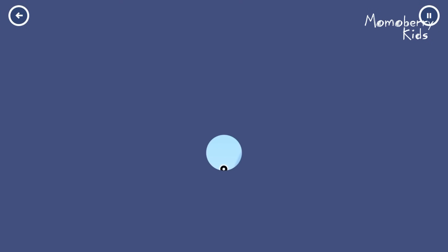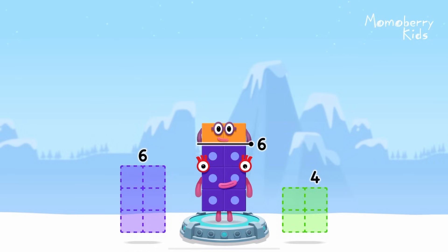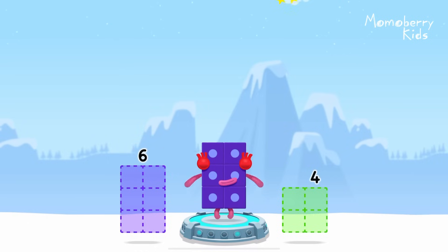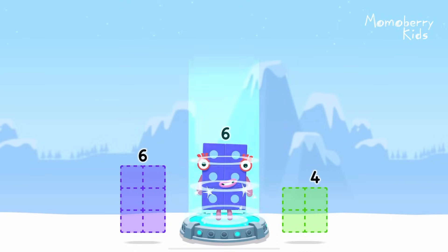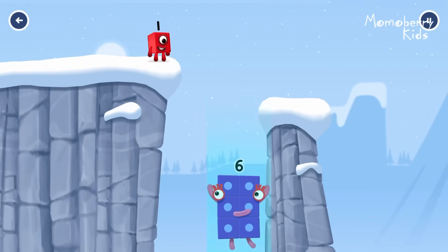Take number blocks away from 8 to leave 6. 6, 2 — you've got it! 8 minus 2 equals 6. 6. Fantastic!